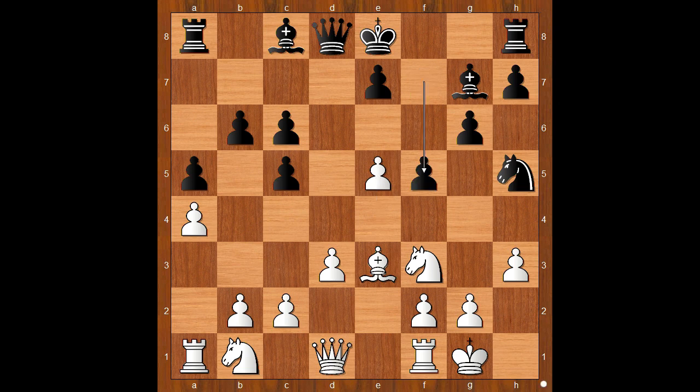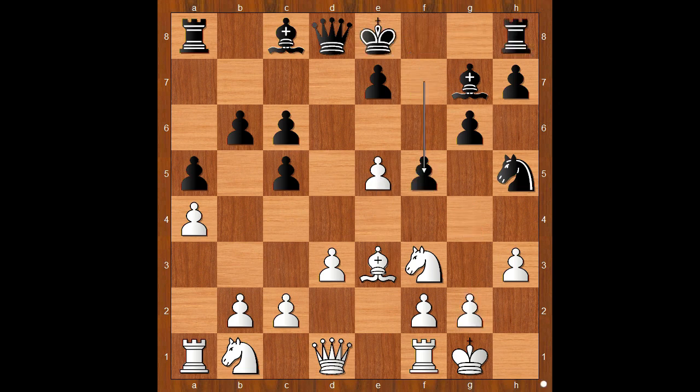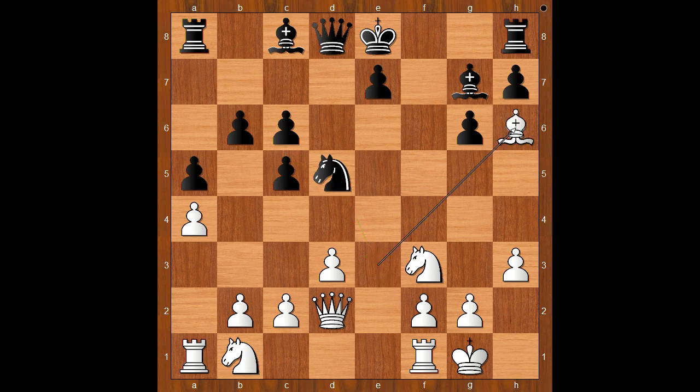Perez played a4, a5, then castled kingside. Bg7, e5 - preventing the knight from going back to f6 - f5. So if castling, then g4 and the knight is dead. f5, pawn takes en passant, knight takes on f6. White to move. Perez played the very clever move Qc1.